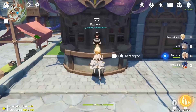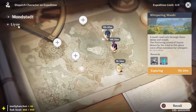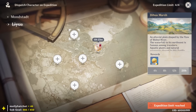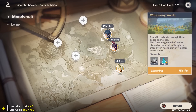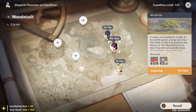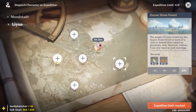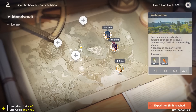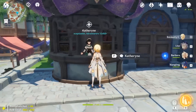Last but not least, if you desperately want gold, you can always send characters out on expedition for gold. A 20-hour expedition gives 5,000 Mora. I personally haven't done this — I usually send my characters out for crystals or food materials. But if you send two characters out for gold, you can get around 10,000 to 15,000 every 12 hours if needed.